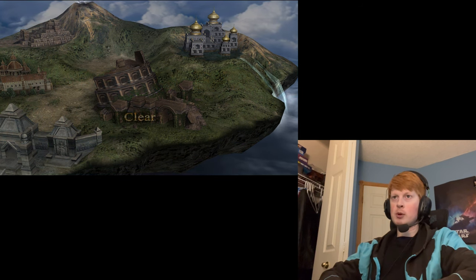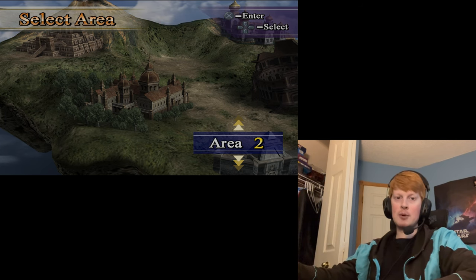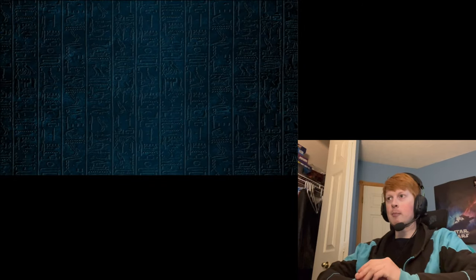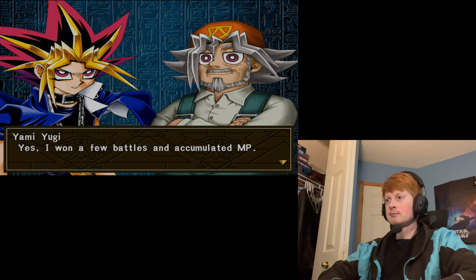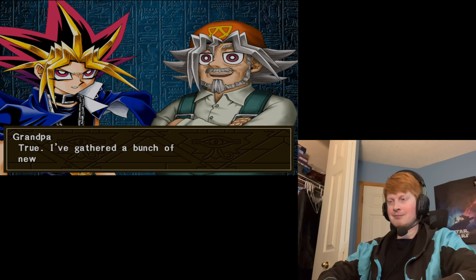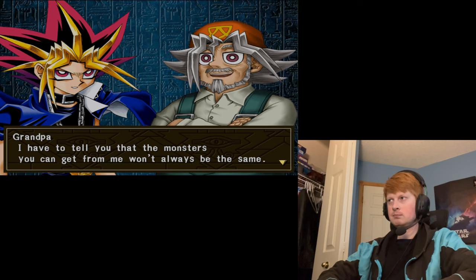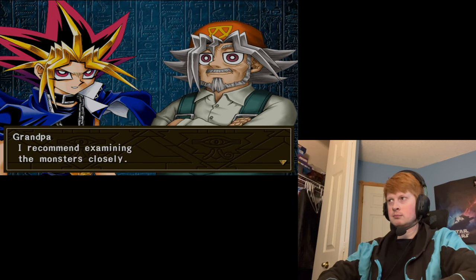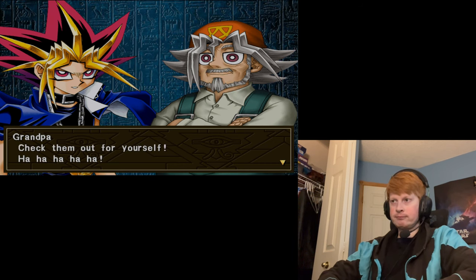We'll be moving on to Area 2, where five new opponents await us. But before we jump in, let's see if Grandpa, who actually has a shop, has anything for us. Grandpa says: "You're off to a great start. I've gathered a bunch of new monsters for you. The monsters you can get from me won't always be the same — I recommend examining them closely. Also, if you have monsters you no longer need, you can exchange them for monster points — select sell from the menu."